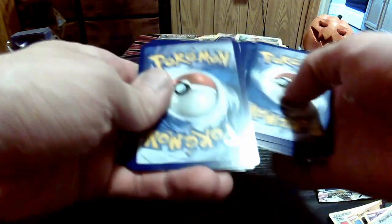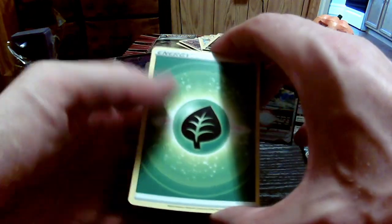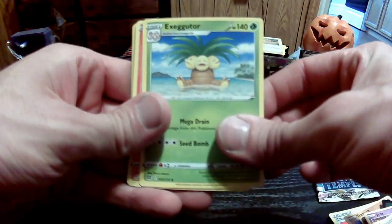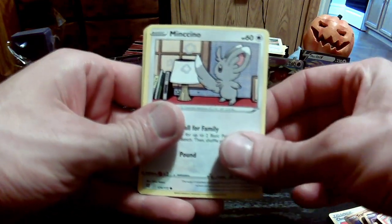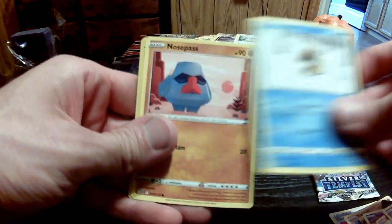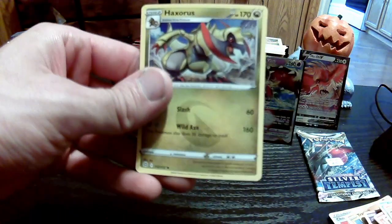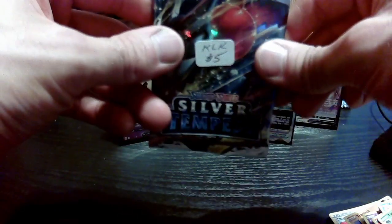I'm going to cut out these two packs and then jump to the tin. Electric energy — Electric Boogaloo. We've got Grass. Roselia's Premonition. Pot Helmet. Exeggutor. Chimchar. Minccino. Baltoy. Snorunt. Nosepass. Reverse Holo Torterra. And then a rare — we have an Exeggutor. Last pack of Silver Tempest, then we'll move on to the tin.